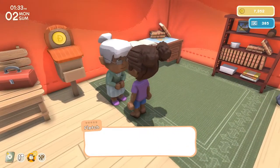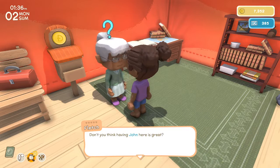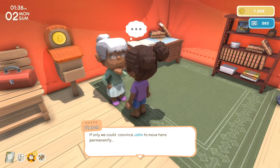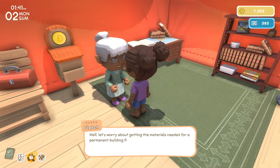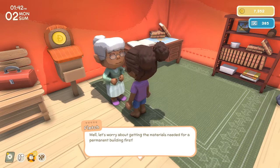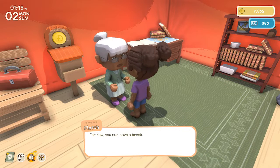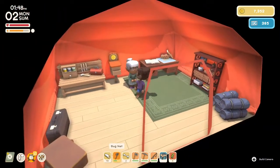Let's go back to Fletch and let her know we got the table saw. She's impressed — we bought the table saw. She thinks having John here is great. If only we can convince John to move here permanently. Let's worry about getting the materials needed for a permanent building first. The table saw is a great first step. For now I can have a break and come back when I'm ready.